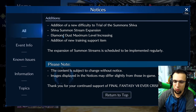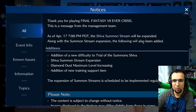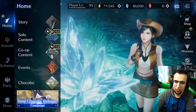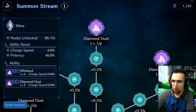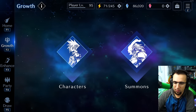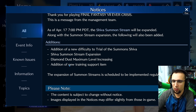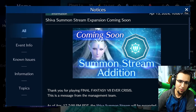Shiva's Summon Stream will be expanded, along with the addition of a new difficulty, Diamond Dust maximum level to 10, and addition of new training support items. I think that new training support item means new crystals. So if you ended up farming Shiva during co-ops and have extra, or you're farming the weapons, I don't think they're going to use the same crystals — new means new crystals. You have to farm the new quest in order to get the new crystals to get Shiva to maximum. They don't want you to already have a bunch of crystals saved up to instantly beat it.